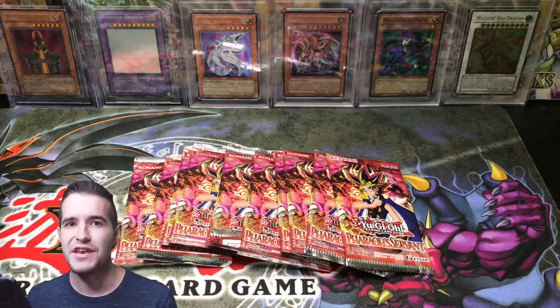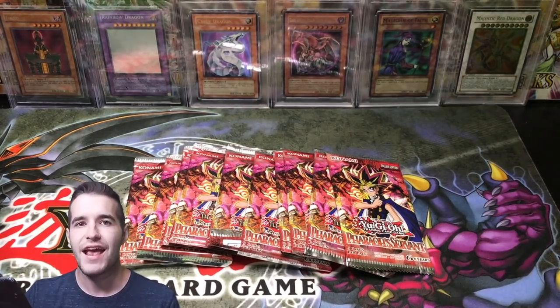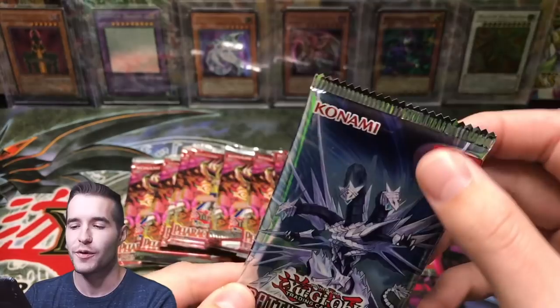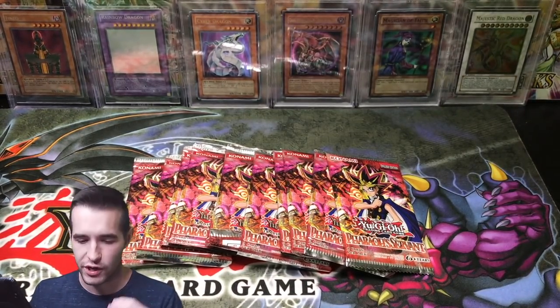What's up guys, Ruxon34 back with another epic old school opening. We have Pharaoh's Servant, we have 12 packs, and of course we've got two boxes left of Battle of the Legend Armageddon. Hopefully we will get the 10k dragon in one of the last two boxes. We're going to open up one of them today.